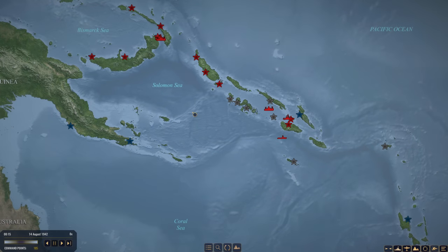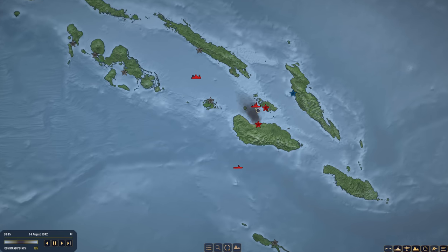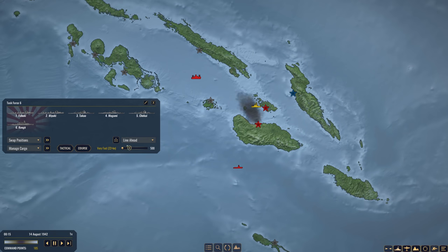Hello everybody, Wolfpack here, and welcome back to another exciting episode of War on the Sea as the Imperial Japanese Navy. We are pretty much picking up right where we left off. Task Force 6 is operating off of Savo Island, protecting Guadalcanal from any pesky American transport fleets.